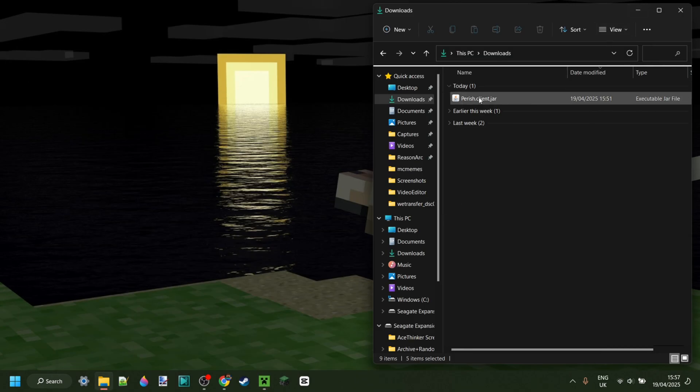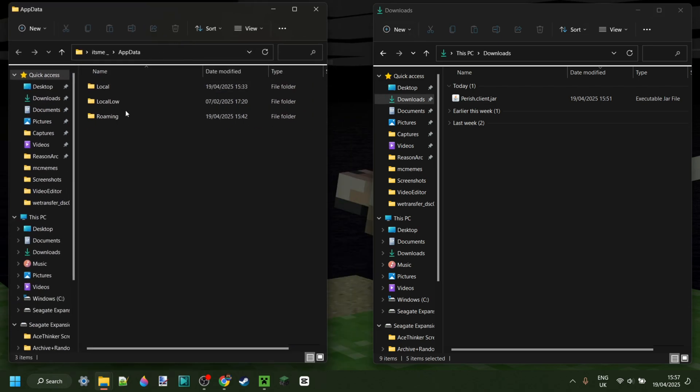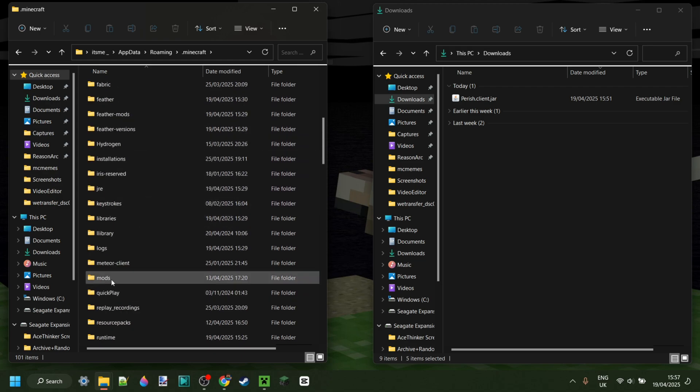Here as you can see in my downloads I have got Parish Client, and we can simply press the Windows and R keys at the same time. Then in this run box you want to type in appdata, then hit enter or click OK and this area should open up. Here you want to go into the folder called roaming, then .minecraft, and scroll down a little until you find the mods folder.